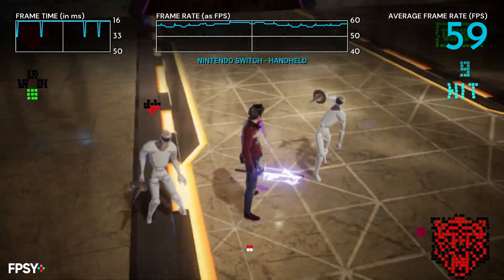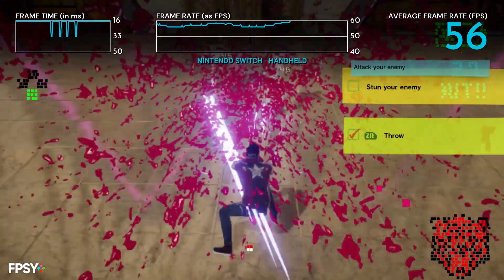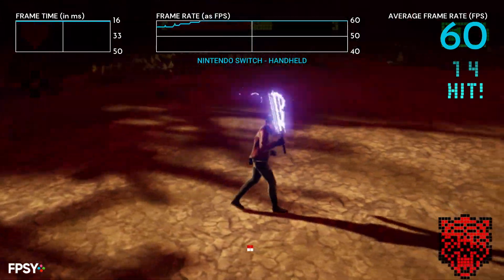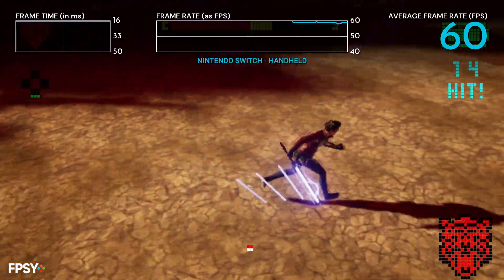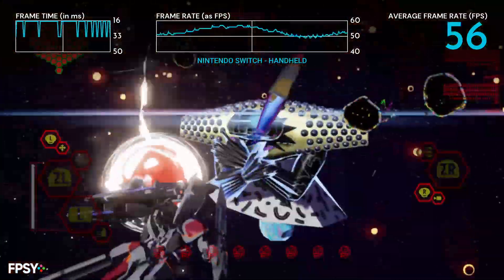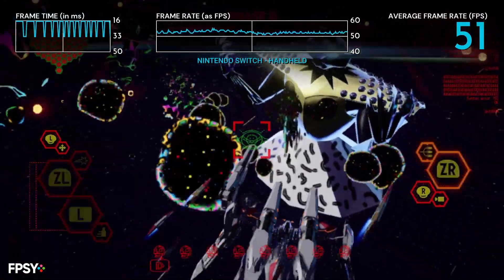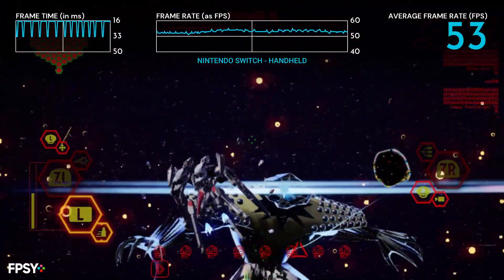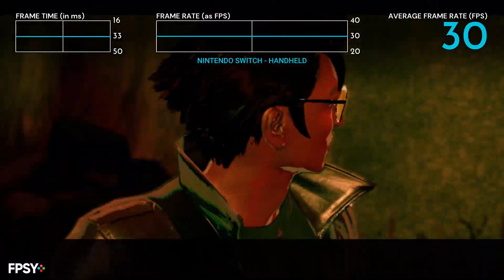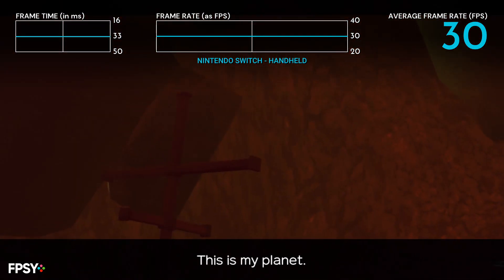In handheld mode, meanwhile, you're looking at a very similar performance profile in most sequences. The resolution is dropped significantly as mentioned earlier, but in combat sequences this can actually result in smoother overall gameplay. For example, this boss fight sequence sticks much more closely to the 50s than the 40s, or this mech suit fight which hovers around 53 frames per second for much of its duration. It's a significant drop in resolution, but it does have the side effect of a slightly smoother update in handheld. The same performance profile is true for cutscenes, which again stick closely to the 30fps update target, although again exhibit frame pacing issues.